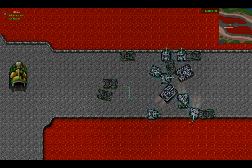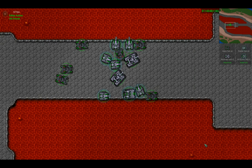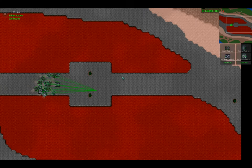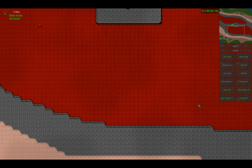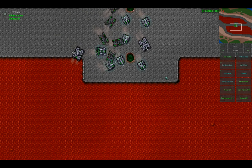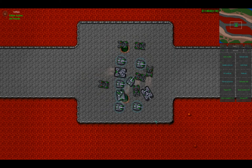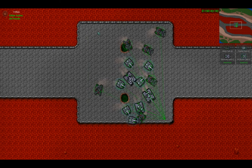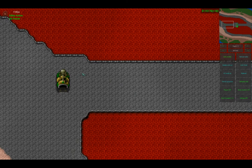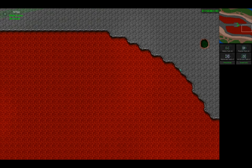Maybe save up and get an AA missile tank. Probably not mix in a mammoth tank for a while, but if you have the income to do that, you should. This is a highly effective rush for maps with bottlenecks. You really don't want to do tank rushes on coastal maps, because they can just bombard you with ships, which is really annoying. So unless you have a good navy, probably don't do this on naval maps.